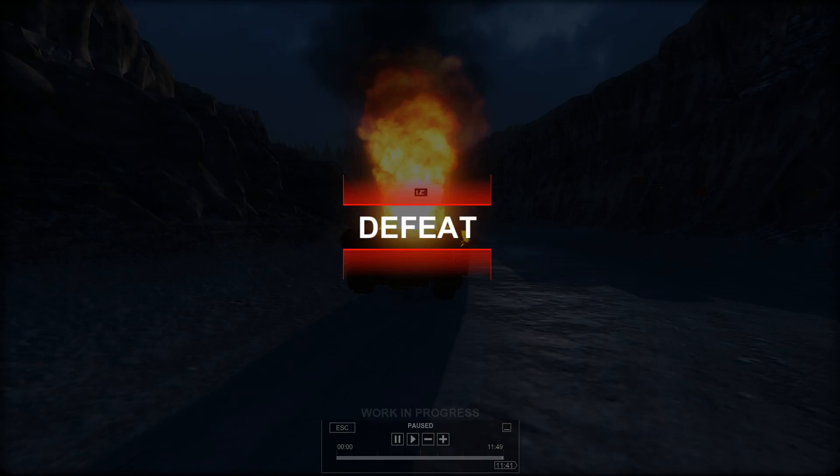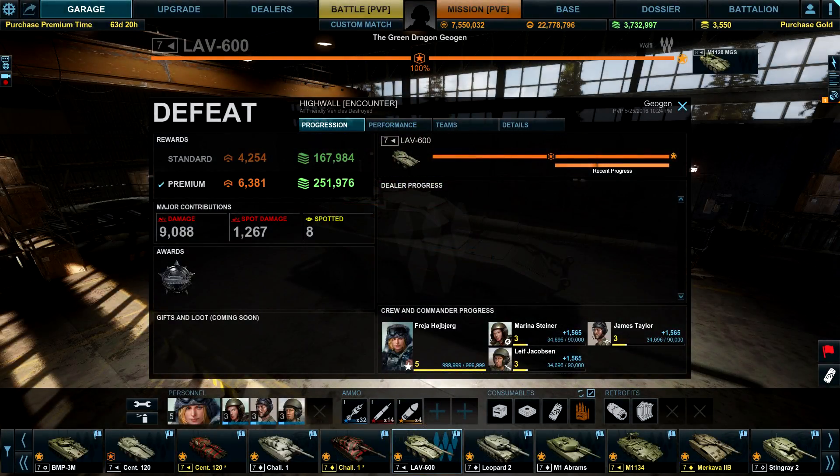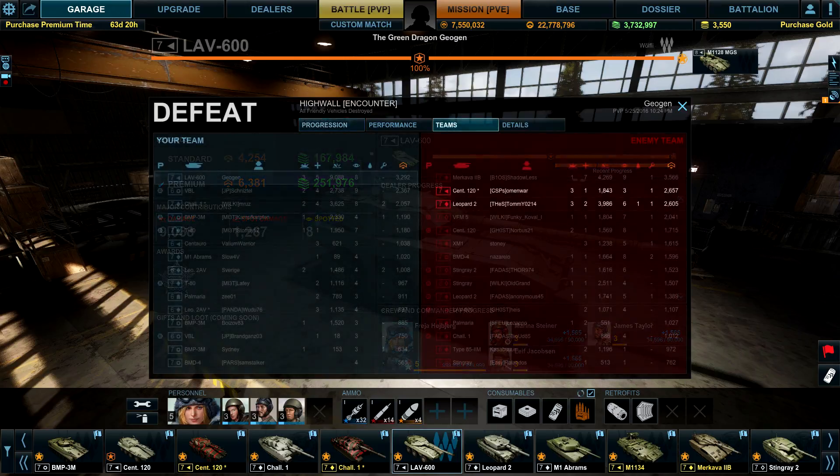A few mistakes were made and it cost us the game, but never mind — let's look at the post-game stats. That was probably my best result in the LAV 600 to date. Unfortunately we failed to win the match, but we still managed to walk away with 9088 damage done, 1200 spotting damage, and eight enemy vehicles spotted, earning the Iron Star — 6000 reputation, 252,000 credits, and top on the team for damage done.